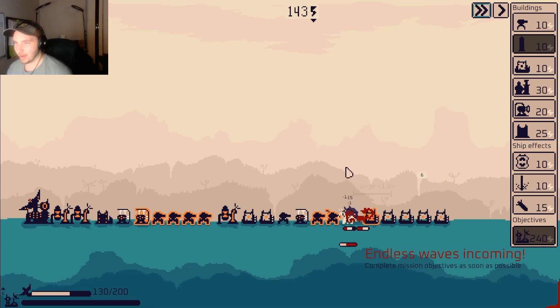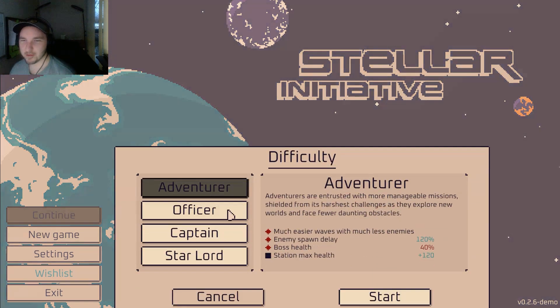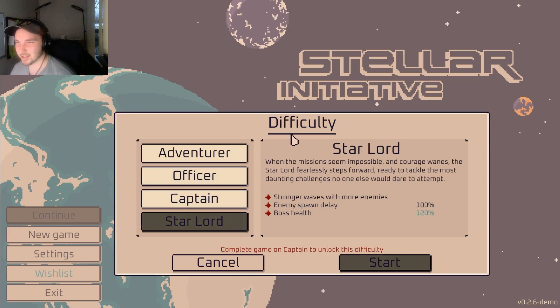Oh no, my little guy — he didn't even get a chance to fight! Look at this — Stellar Initiative, another demo coming right out. New game. Adventures are entrusted with more manageable missions, shielded from the harshest challenges as they explore new worlds and face fewer daunting obstacles. I think the whole point of this game is to fight off aliens on earth or on a planet. This is a demo, there wasn't that much explanation given prior. Oh wait, these are the classes — oh no, these are difficulties: Adventure, Officer, Captain, and Star Lord.